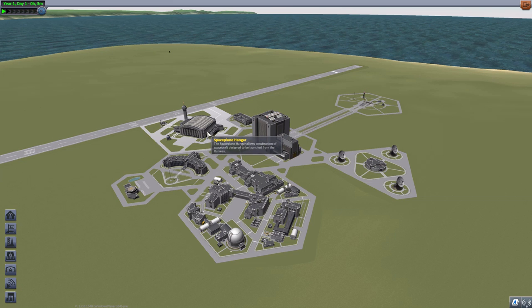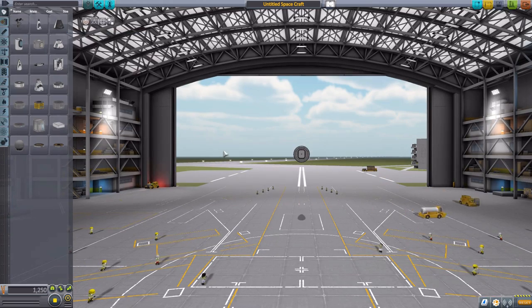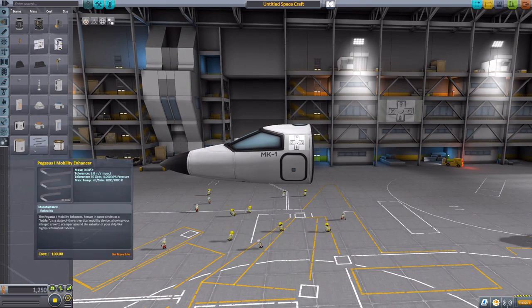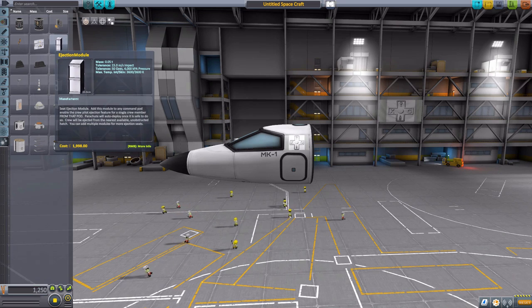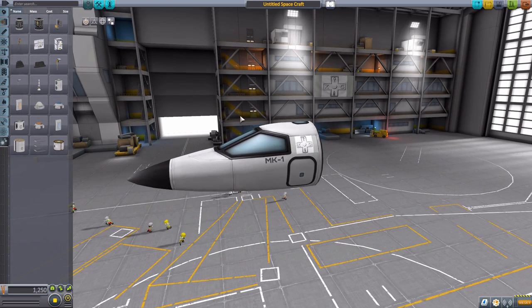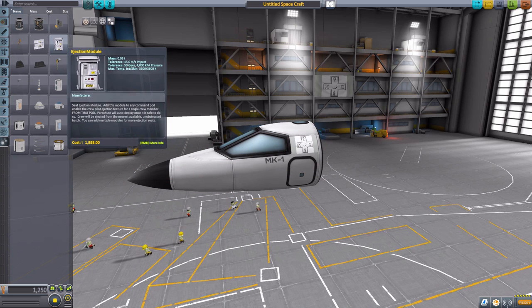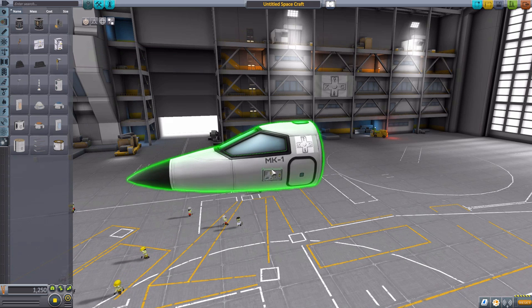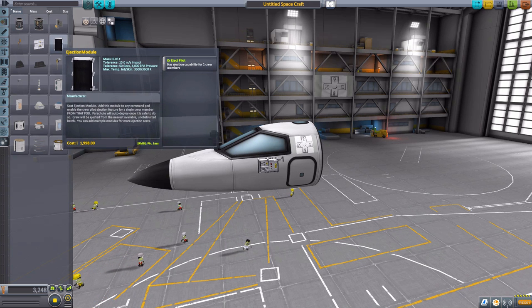Let's head right into the space plane hangar to take a look at what makes this possible. We'll grab a Mark I cockpit and zoom in here, then head down to the Utilities tab where we'll find the two parts that make the ejection system possible. It's quite an interesting thing because it's not built into your capsules — if you want to eject your Kerbals in an emergency, you have to install one of these ejection modules. We have two of them here, the first being a single Kerbal ejection system.